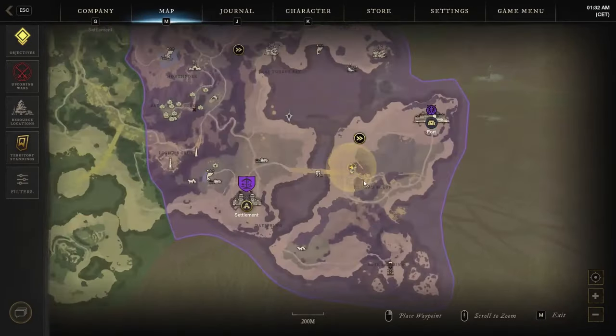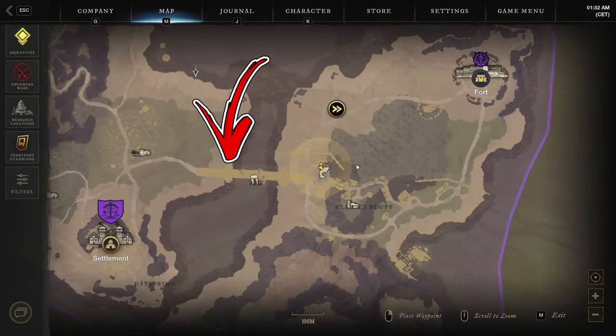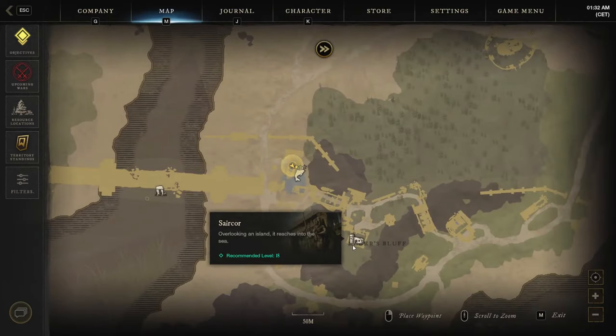Go to the bottom right side of the First Light area. On the right side of the city, you will notice a bridge that you have to cross. On the other side, you can notice a circular landmark.